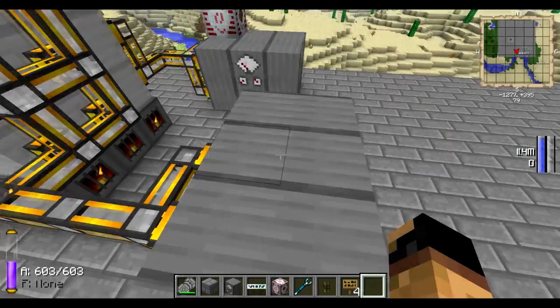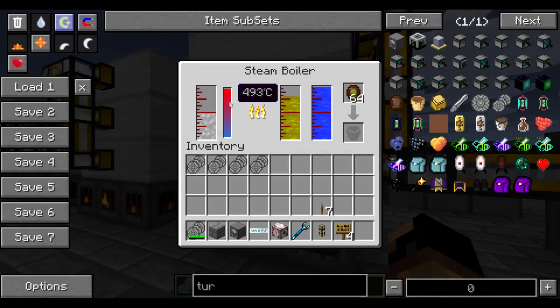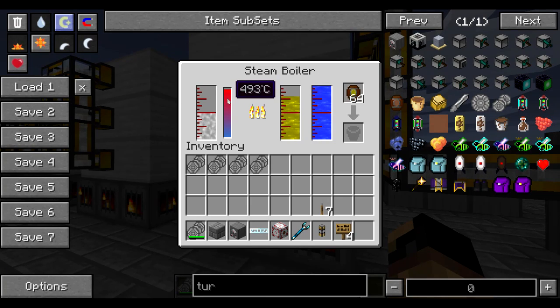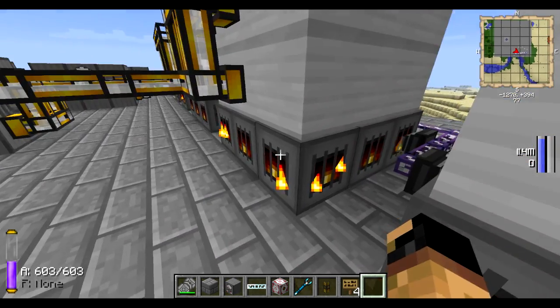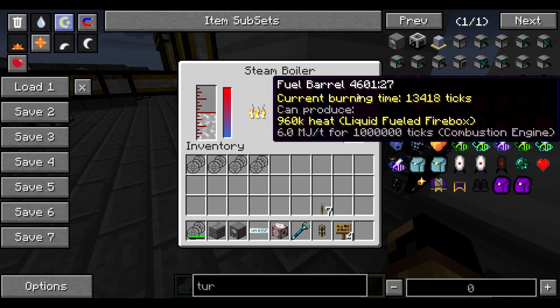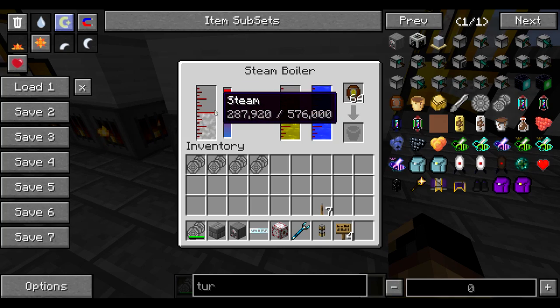One thing to note with the heat: the only thing it affects is how much fuel you actually use. If we look here, we get 10,901 ticks on this one and 13,418 on this one. The temperature does not affect your steam output — it only affects your fuel usage.